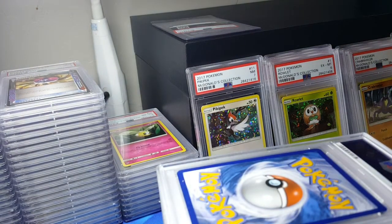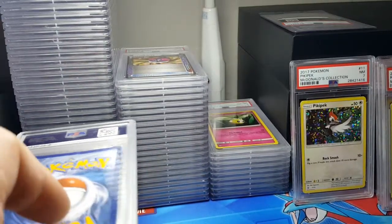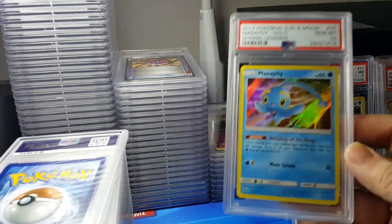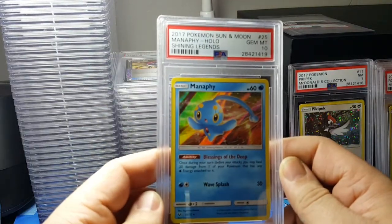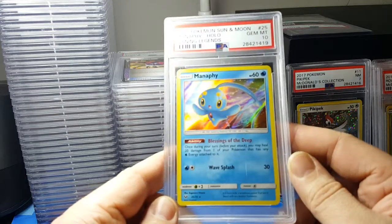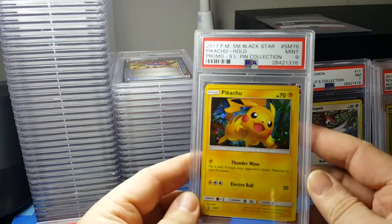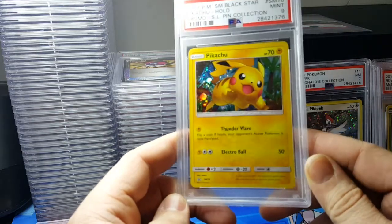All right, cool. She's gonna have to start a new stack for tens because that stack's getting too high. So this is the Shining Legends holo foil Monferno - it's a pretty common card, I just wanted to have it as a PSA 10, and I got it. I wanted to get one of each of the holo foils from Shining Legends since it's such a small set.